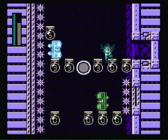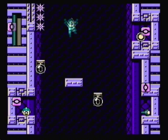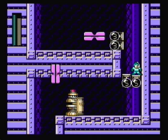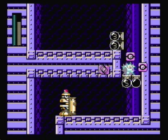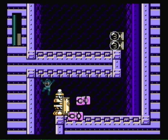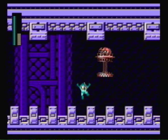There we go. Drop down, freeze the other shield attacker, and keep moving. There's some health, bolts, and a one-up there, but I didn't need any of it. Actually, I probably could have used all of that — oh well, though. I'm sure we'll make do. We'll be okay, despite me taking more damage than what I wanted to on the previous area.